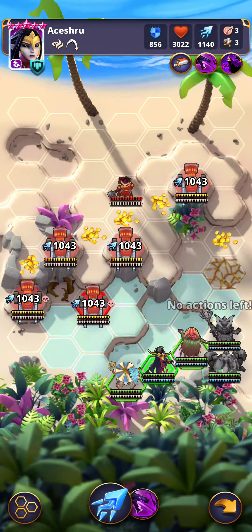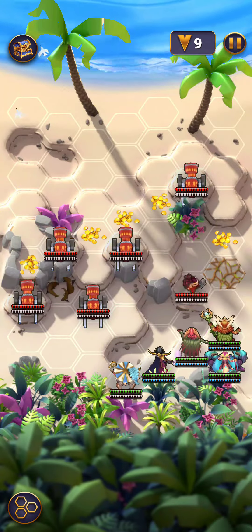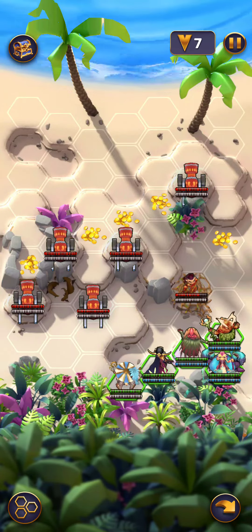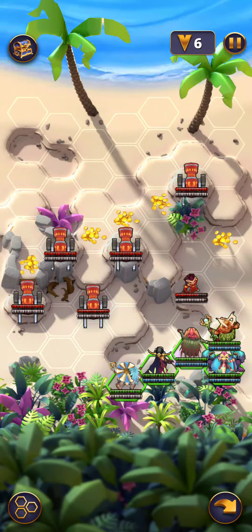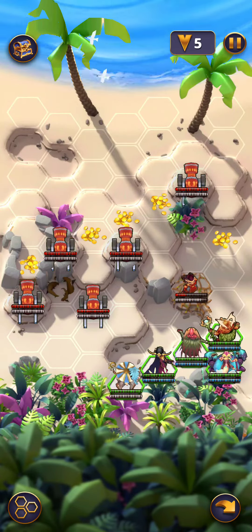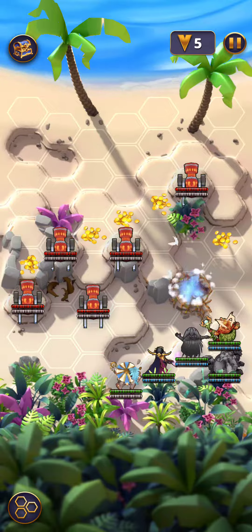You get four guys to attack with after that. If you hit with Servetus, Cinder can't move and you can't hit with Servetus that turn. See how the vines are gone? Now they're back. If you hit with Servetus two turns in a row, the vines stop working — but you can hit with everyone else every turn.